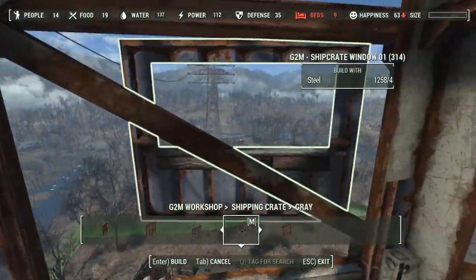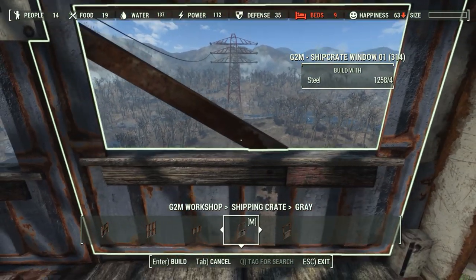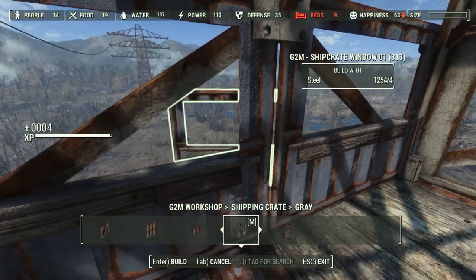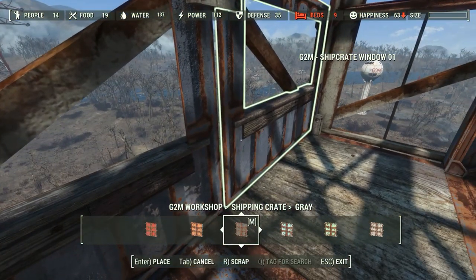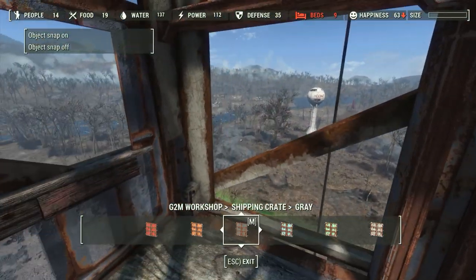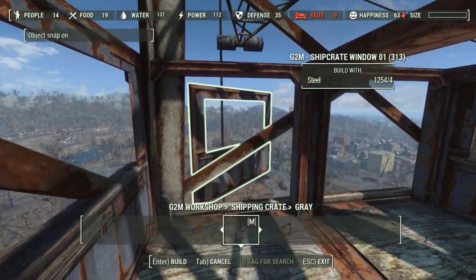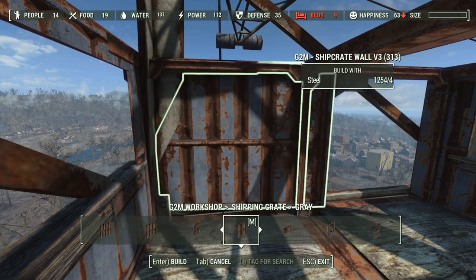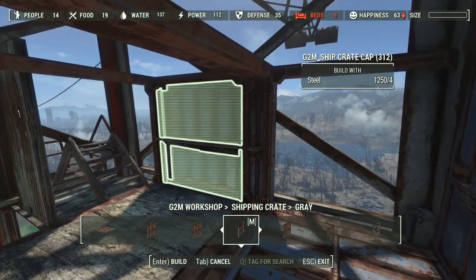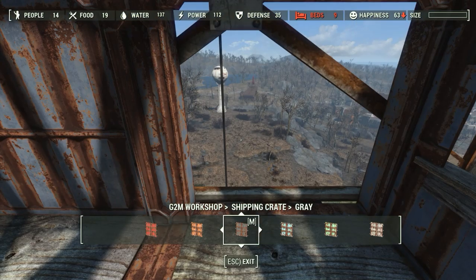The framework for the bar was built from the G2M Workshop Shipping Crate Set. It's got all kinds of frameworks with windows and floor pieces that lets you create some really cool shipping container themed buildings. I thought a shipping container — or a couple of them — lifted up to the top of the tower would be a neat shell for the bar.